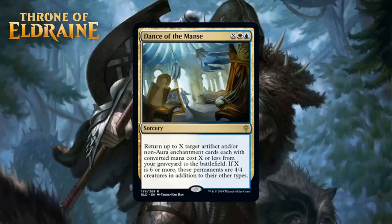Dance of the Mance is X white blue for a rare sorcery that says: return up to X target artifact and/or non-aura enchantment cards, each with converted mana cost X or less, from your graveyard to the battlefield. If X is six or more, those permanents are 4/4 creatures in addition to their other types.